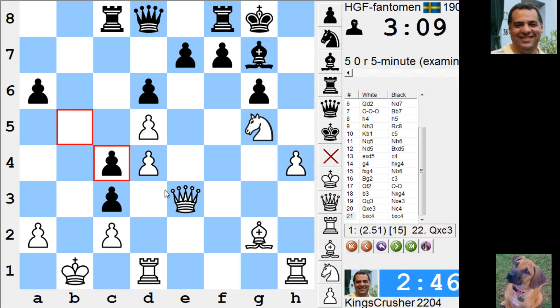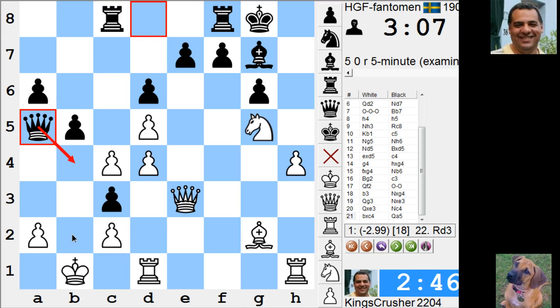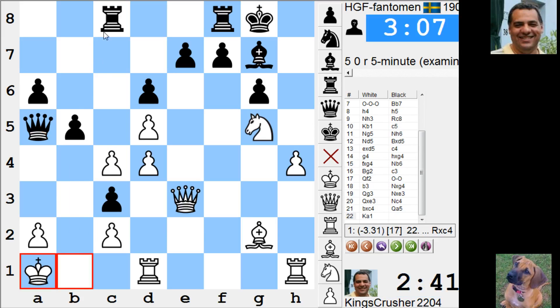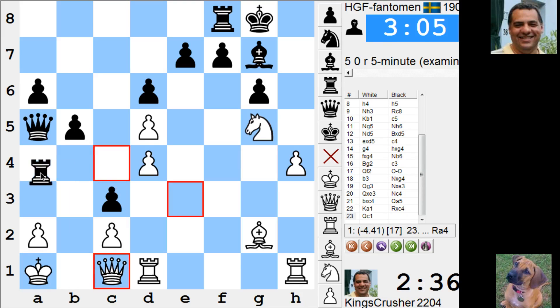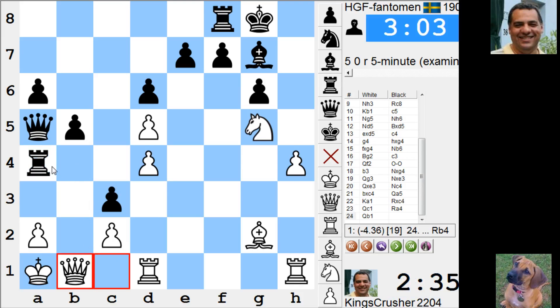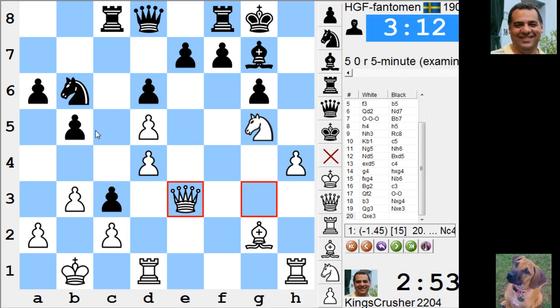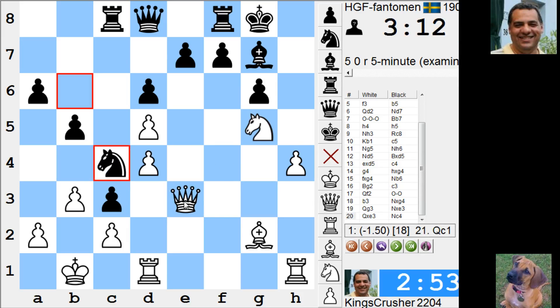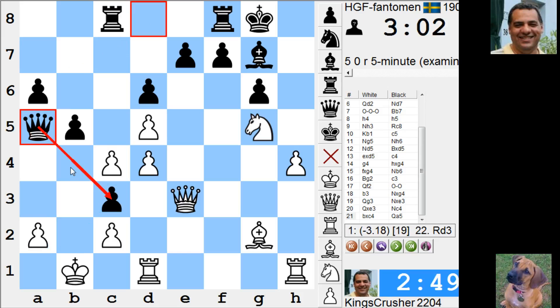Maybe queen takes c3, but queen a5 — immediately threatening mate, immediately threatening here. I think the pawn is good because you can attack a2. Rook b2 is coming — this is winning. This is the way to play it. Look at this: knight c4. I can't really take without getting done over because of queen a5 — it's all about a2 and b2. It protects the pawn immediately and threatens queen b4, queen b2. What a line that is.